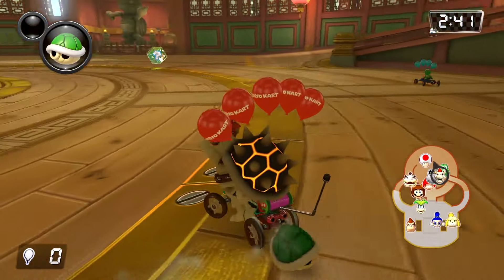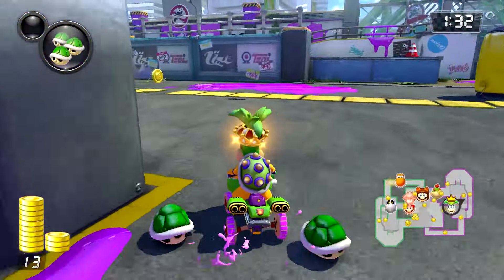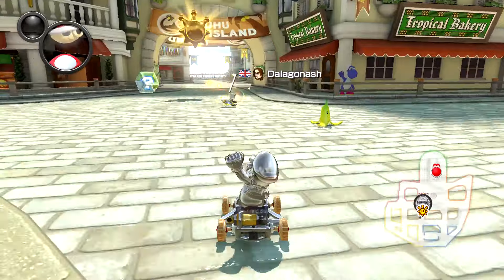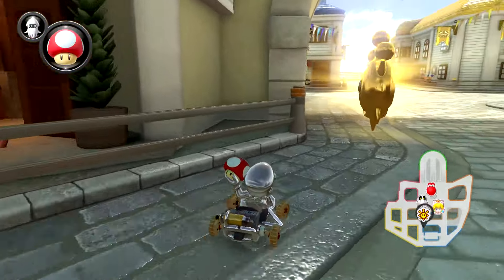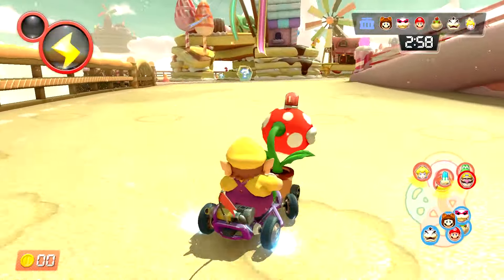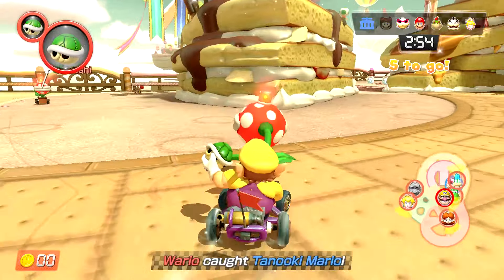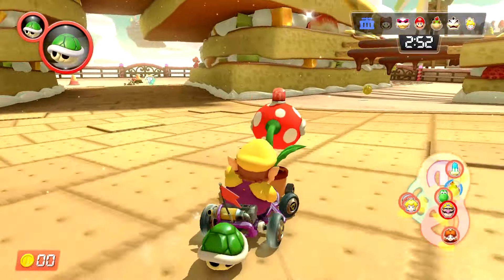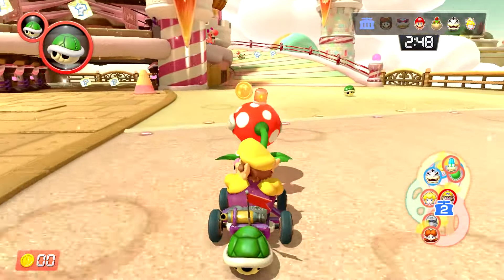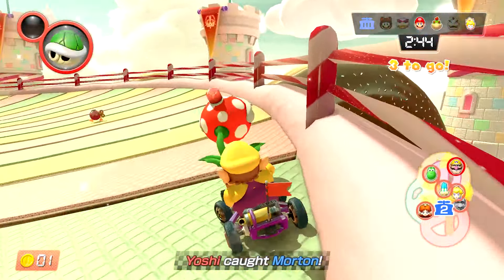You've got Bob-omb Blast, which is a Balloon Battle variant. You've got Coin Runners, where you have to dash around trying to pick up as many coins as possible. Shine Thief, where you have to grab and try to survive with the shrine for 20 seconds, and Renegade Roundup, with one team chasing after the other and trying to lock them up in jail. All of this happens across 8 new and returning battle arenas built specifically for battle mode, one of which is themed around Splatoon's Inkcropolis.